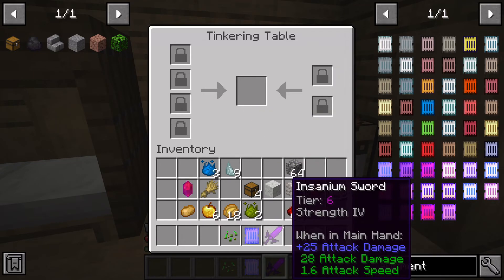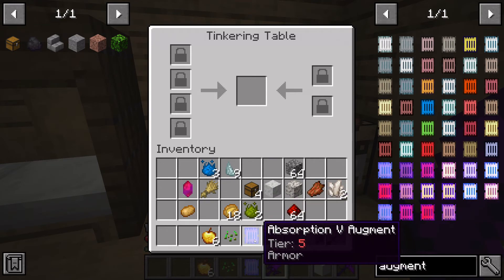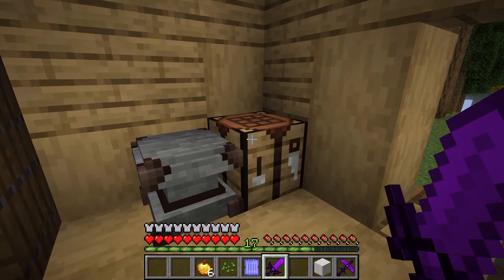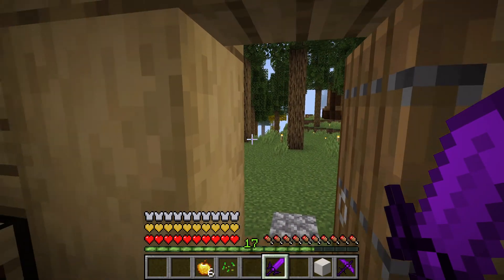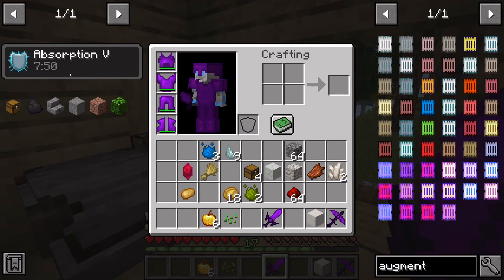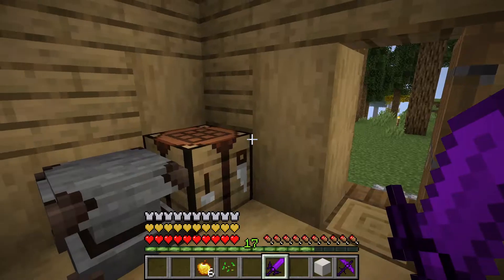I also got Absorption 4 — I had enough golden apples because my gold's been going for a while with all this AFK. I don't have tier 6 yet because the Insanium, I just don't feel like spending the time to get it. I feel like tier 5 is gonna do it. I put it on my helmet and now I've got another layer of hearts — ten full hearts. That is awesome.